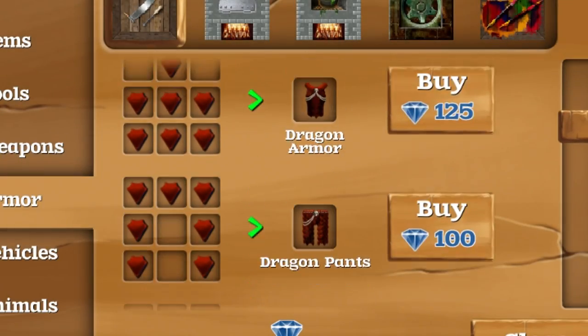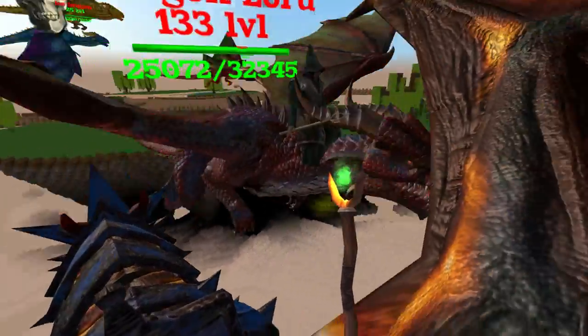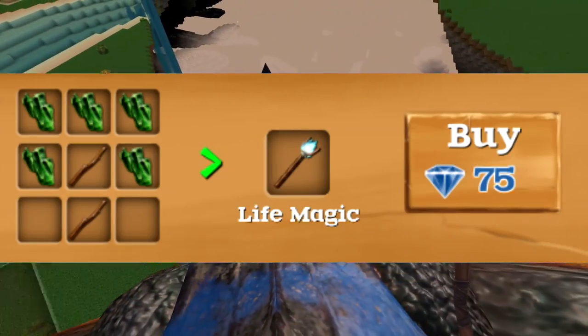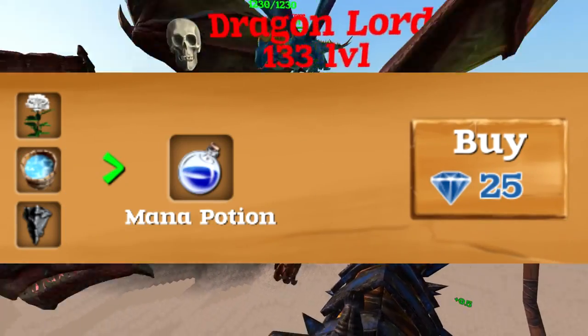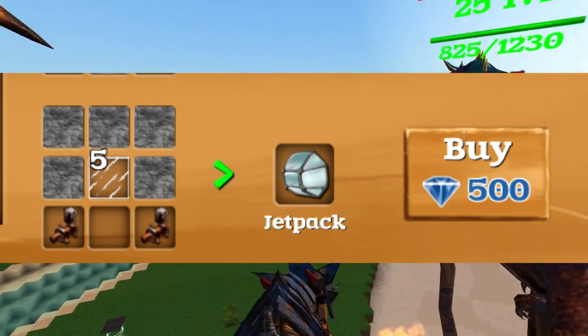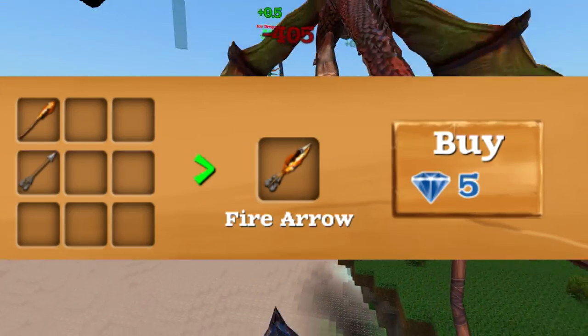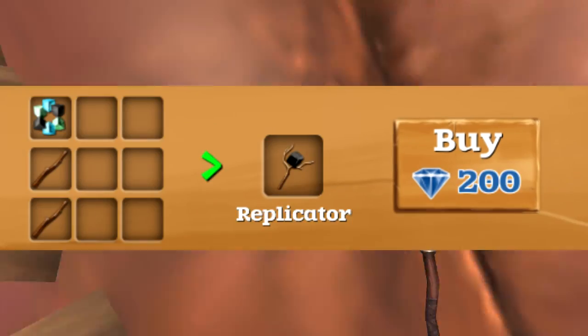Alright, grab your dragon armor and let's get started. Here are the best techniques for killing the Dragonlord. The items you will need for this method include life magic for healing, mana potions to regenerate your mana, a jetpack and graviton if you are in survival or hardcore mode, a bow, fire arrows, TNT, and some duplicators.